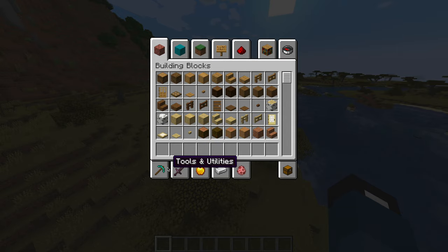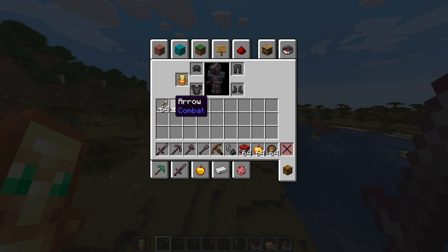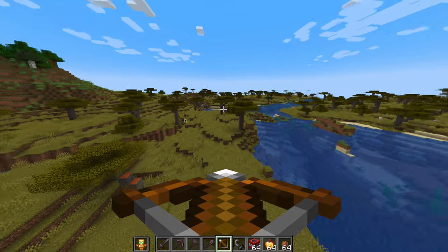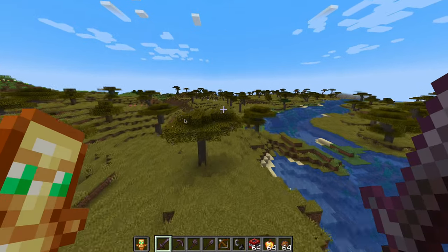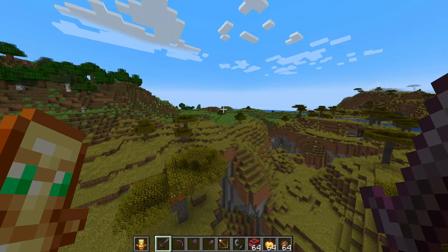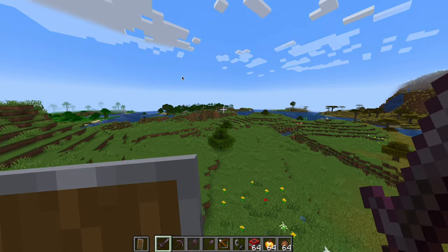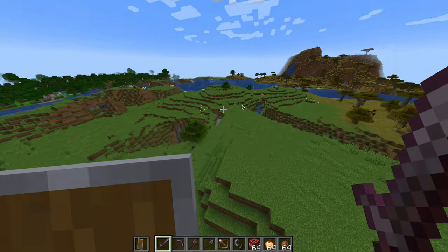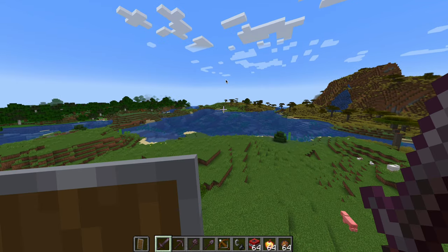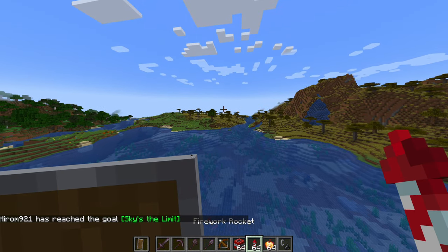As you can see, we're geared up — full netherite armor, two stacks of arrows, full netherite gear. I should load the crossbow — a fully loaded crossbow — and a totem of undying, which basically means I cannot die, even though I'm in creative. We've gotten ourselves an elytra, which basically lets me do is fly. I don't think you can use it in creative mode, so we're going into survival mode.